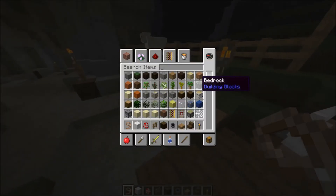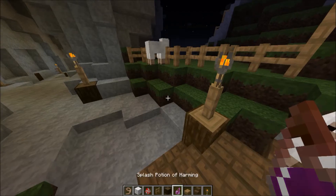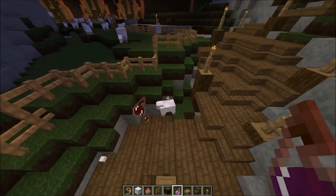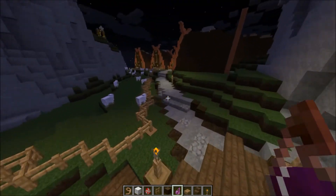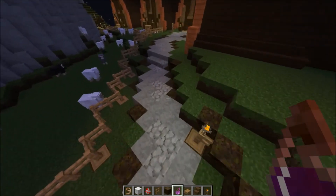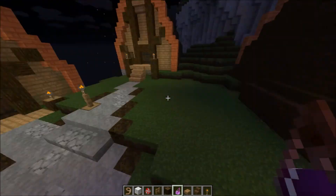I started spawning some sheep but they seem to have gotten out, so I'm just going to kill them because they're supposed to stay in the fences. These guys over there seem to be doing fine. I also finished the path this way — added the cobblestone and smoothed out the sides of the buildings.